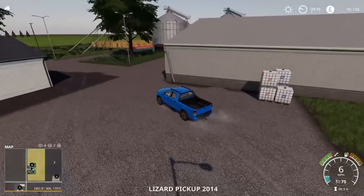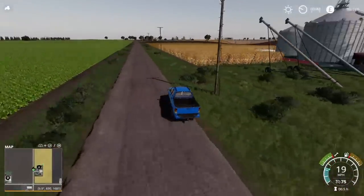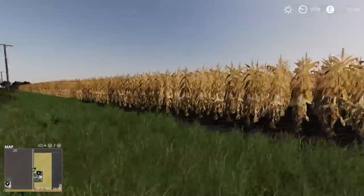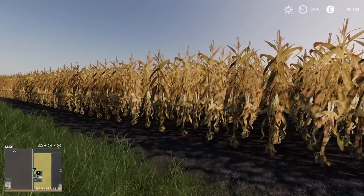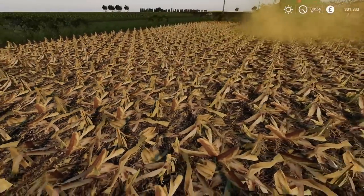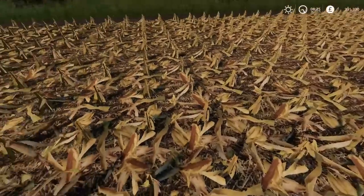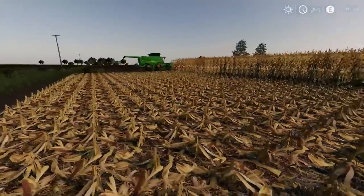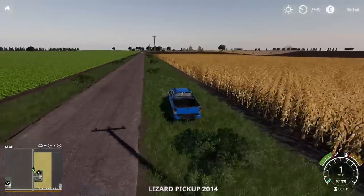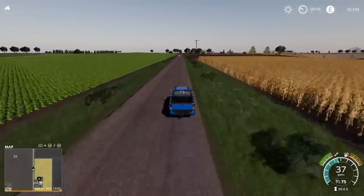What this map also has, apart from various custom textures, is a custom crop. It's got corn, but when you harvest the corn, you get corn stalks with corn residue left on the ground - I'll show you that now. Pretty cool, I like that. Something a little bit different. I'm seriously considering my options now.